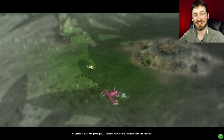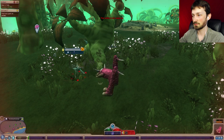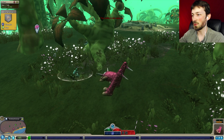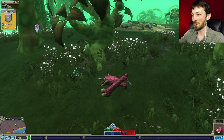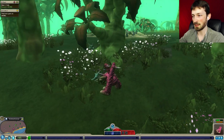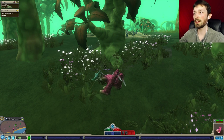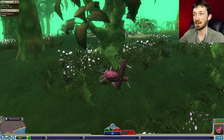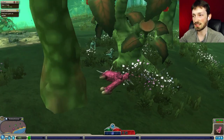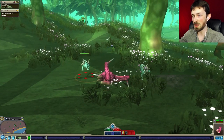To the victor goes the spoils - you are on your way to a bigger brain and a smarter you. So you eat things, you get a bigger brain - that's what you need to take out of this game. We got another one and found a hand - you had a hand and were holding out on me! I'm killing them because of the challenge in the top left - hunt three and get 20 DNA. DNA is the currency for buying things, like if we wanted a new mouth or something.